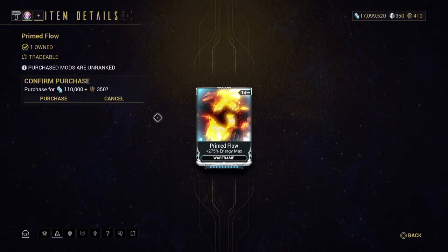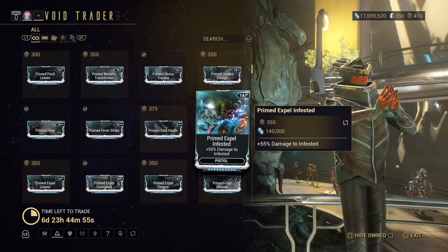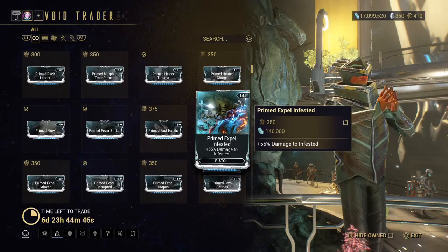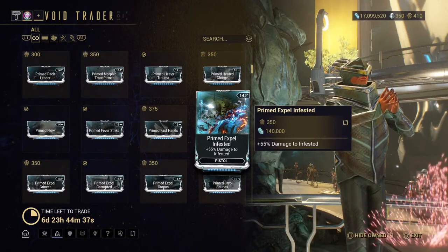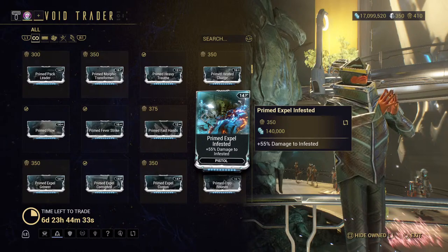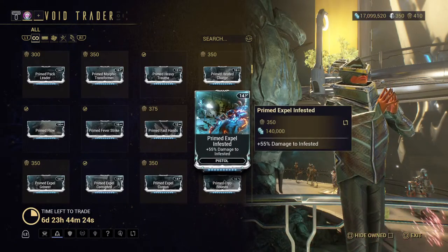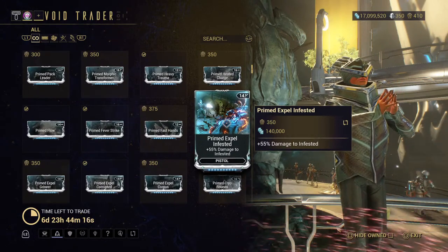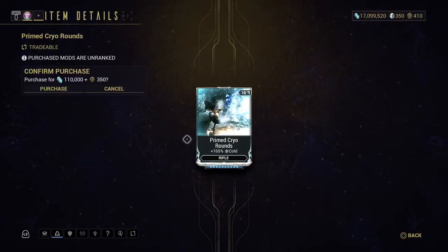Every now and then Baro will stick something in, but I always say: especially going toward TennoCon, just wait until TennoCon if you haven't gotten anything. Save up your ducats for TennoCon so you can come in and buy everything. Last year I did about 10,000 ducats — I think I could do about 15,000 this year. He sells a lot, and today it is worth it.